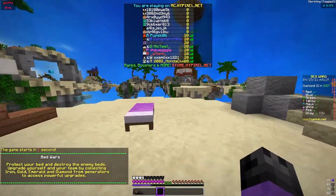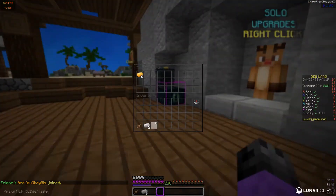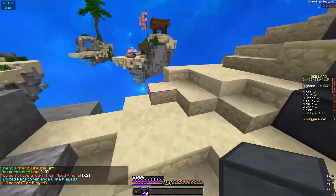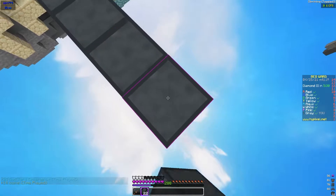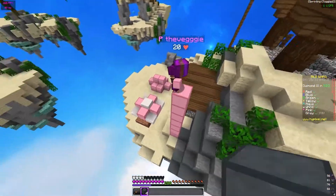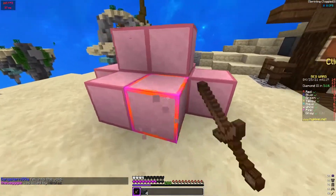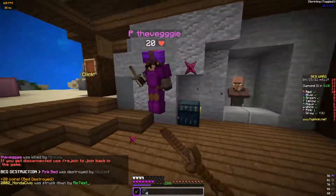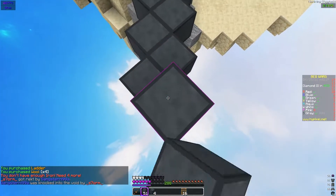We're on Lighthouse now, it's a nice and quick map. Should be a quick rush — hope for the best. Let's get over to pink quickly, put down a bed defense and start bridging over. The server is lagging a little but we should be okay. They took a lot of fall damage. He is teleporting around. Let's go to white through this diamond gem.